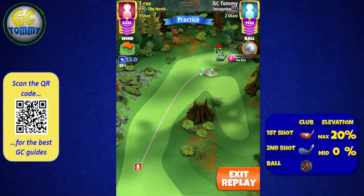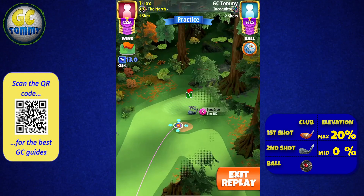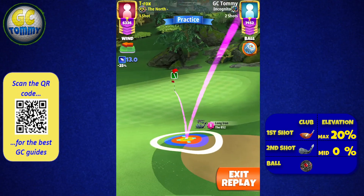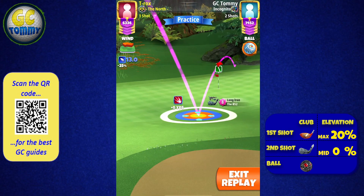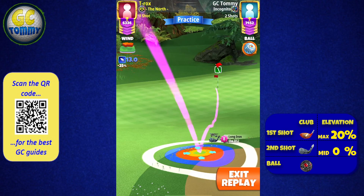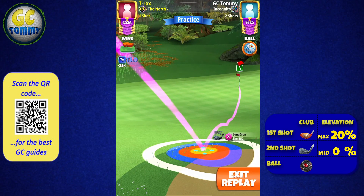For the second shot, what we are going to do is set two right spin, and whatever top spin the table calls for — it all depends on what type of distance you have. What we are looking for is to have the ball guideline go one green square through the hole approximately. If we are too far or too short, we are going to set the position, use the ball guideline as reference, and then re-spin from there.